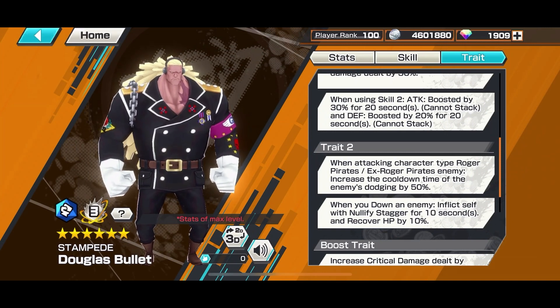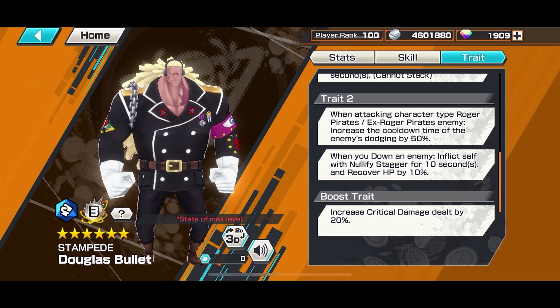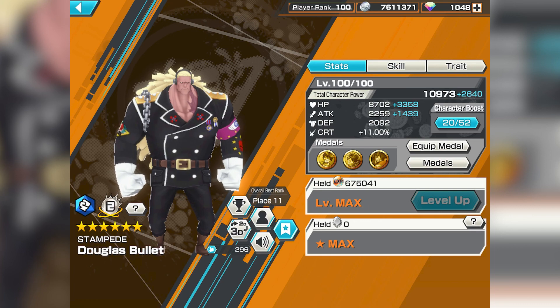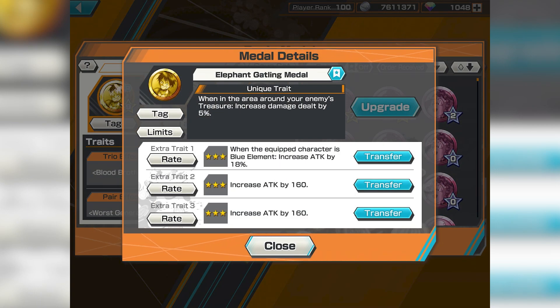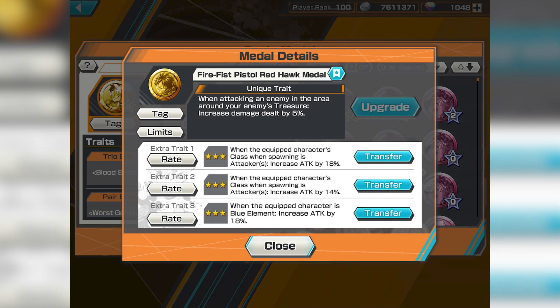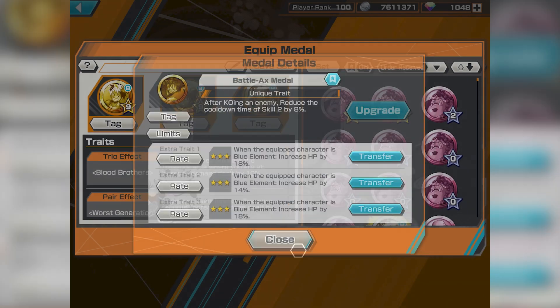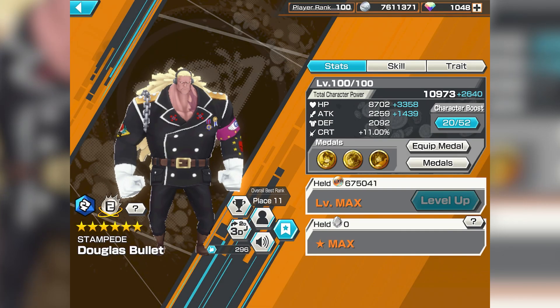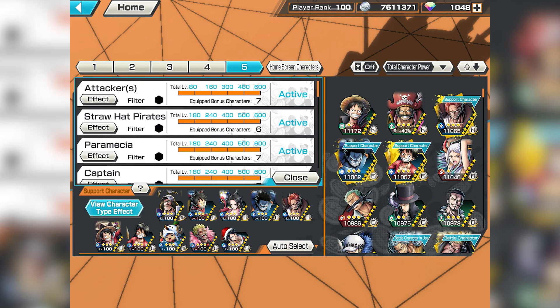When you are down, you inflict yourself with nullify stagger for 10 seconds and recover HP by 10%. Alright, so he's using Triple Luffy on Bullet. Looks like it's mainly focused on a 5% damage increase in the Battle Axe Metal, I believe — it gets a Skill 2 cooldown every time he KO's the enemy. Supports at 161% with attackers.